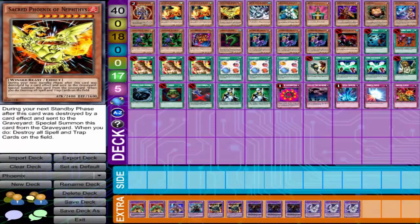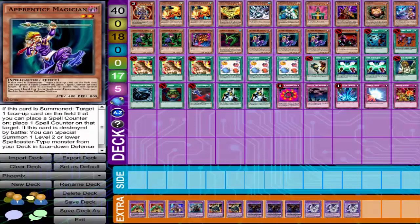They had cards that came out back then that were so good and so helpful in that engine — I'm talking about Apprentice Magician. Apprentice Magician is pretty much the floater. If this card is summoned, you can target one face-up card on the field that can place counters on it. If you use Breaker and you already have Breaker on the field and you broke a card, you can summon Apprentice Magician and give Breaker another counter so Breaker can pop something.